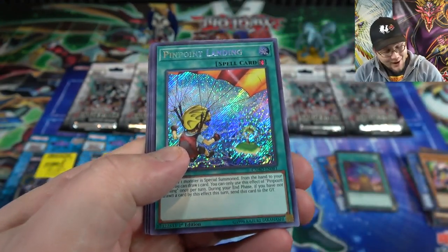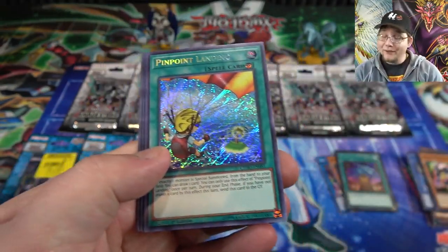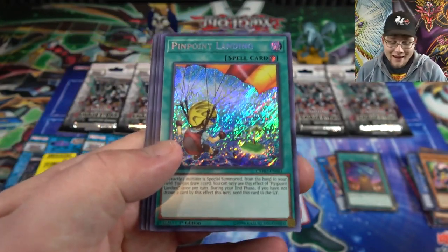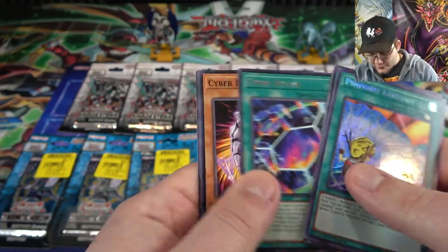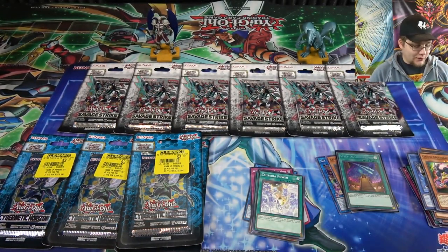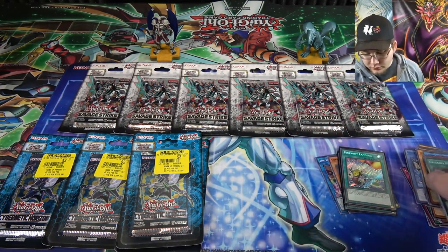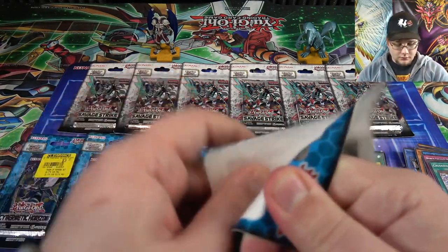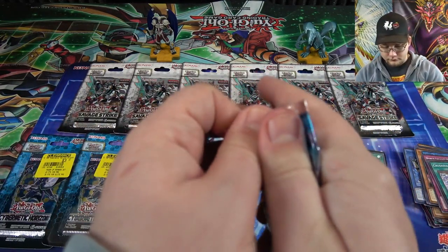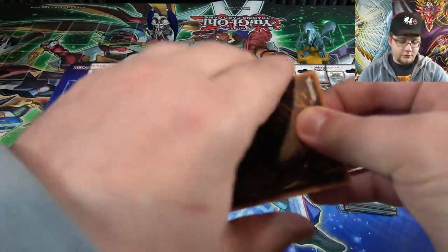Dragoonity, and another secret rare back to back — we got two spell card secret rares. It's Pinpoint Landing. I'll definitely take that. I don't know if anything really uses this card, but back to back secret rares — I'm not going to complain. That is fine. It's a net positive for rituals as well, that's pretty awesome. I still wish it had been like Danger! Bigfoot and Danger! Nessie — I had good luck at the sneak preview but ever since the pack came out not so much getting the Danger cards.